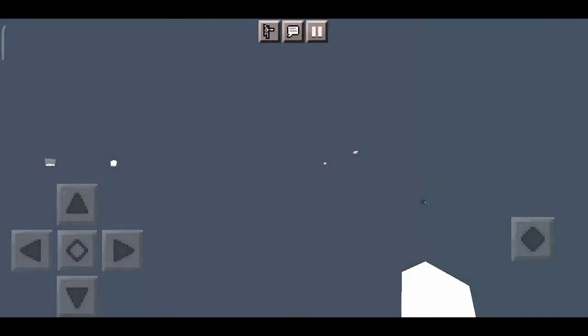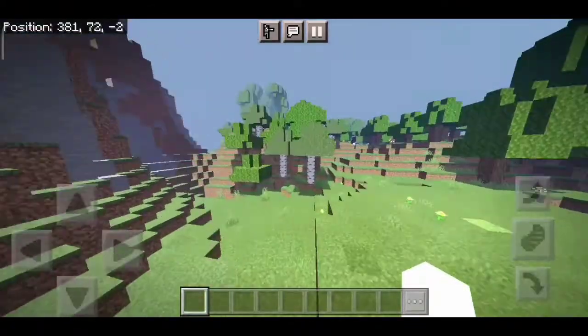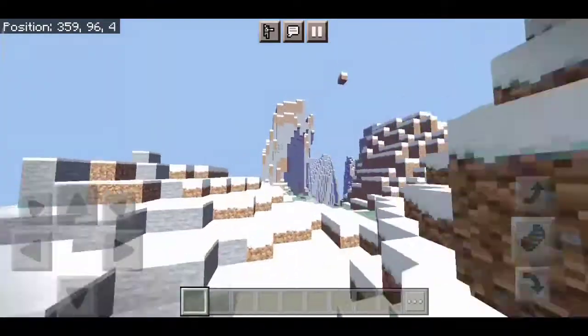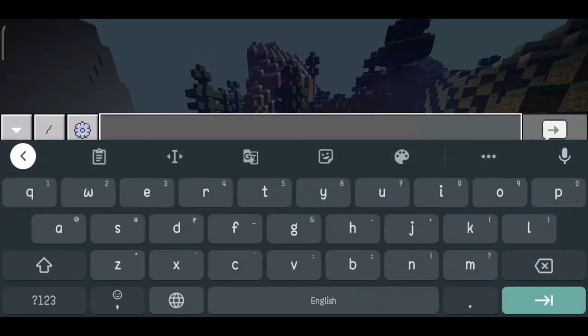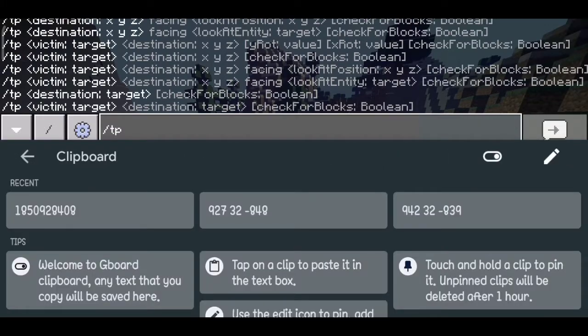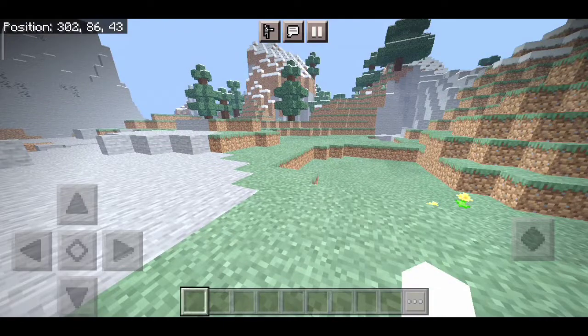This seed is a special ender portal seed. When you generate this world, you spawn in a biome with mountains nearby. We don't need the mountain or biome — we need the special place, so you have to teleport to a specific set of coordinates near spawn.